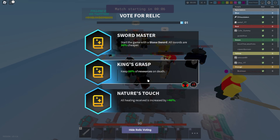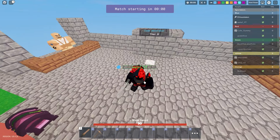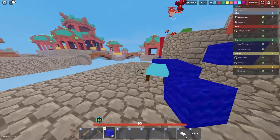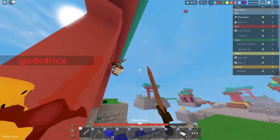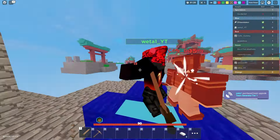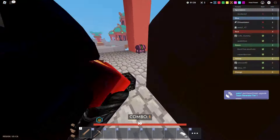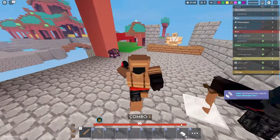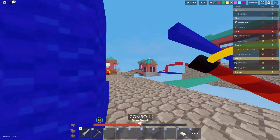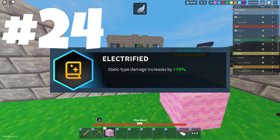Number 25 is King's Grasp. Basically how this works is you get a chance to keep 60% of your resources on death — kind of like the Clingy enchantment. This is cool if you're farming a lot and expect to farm that match a ton, because keeping 60% of your resources is pretty huge especially if you're Metal Detector or something. But I don't like planning to die, so I'd much rather have amplified damage or additional resource gain.